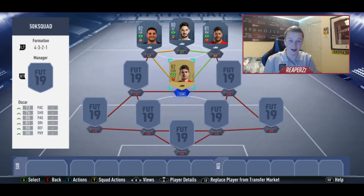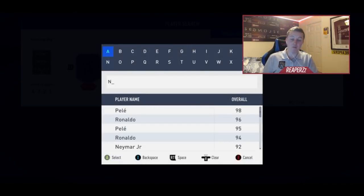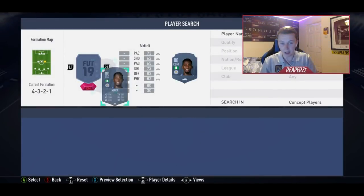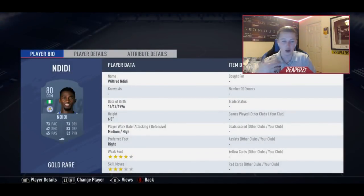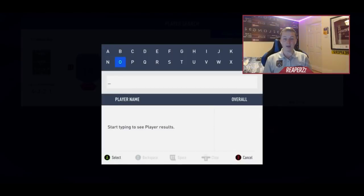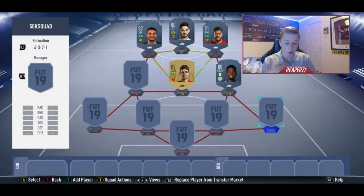The right center mid is Wilfried Ndidi. Ndidi is like a cheap man's N'Golo Kanté — the stats he's got are incredible. This guy is amazing and very very good in game.